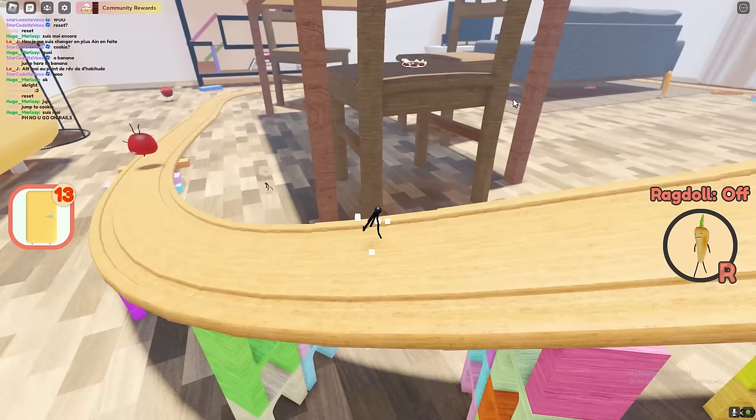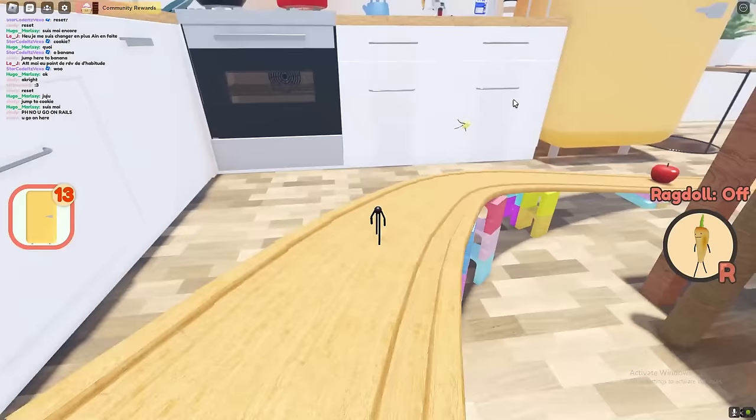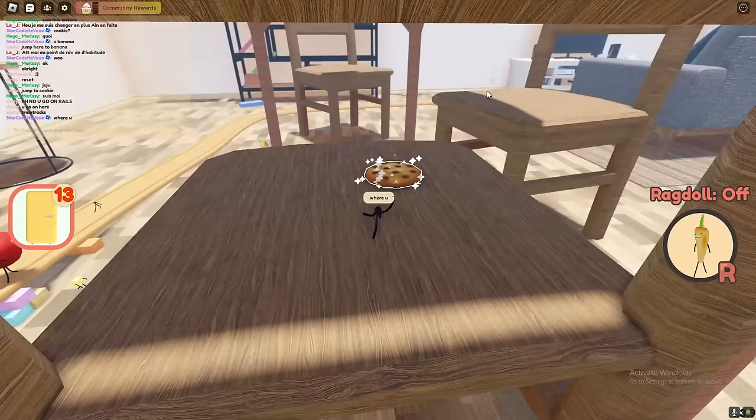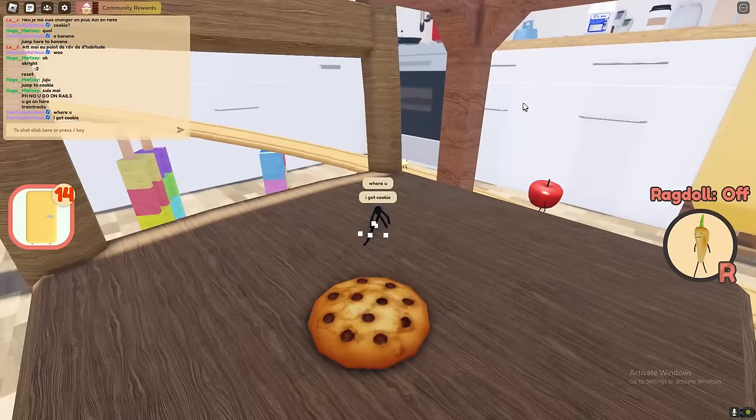Go on the railway rail tracks and then jump to cookie — and yeah that's how you actually get cookie guys, it's really really easy. There you go, that's how you pretty much get cookie, and yeah that's relatively easy.